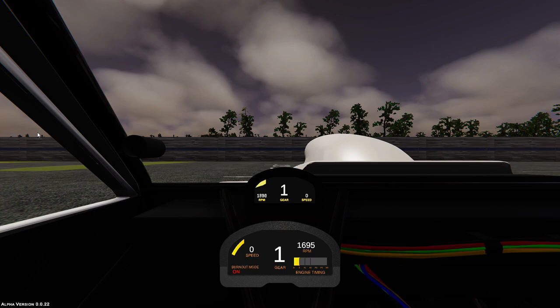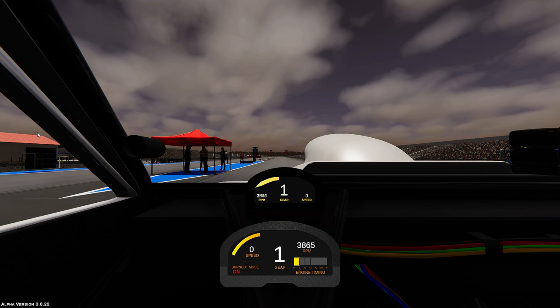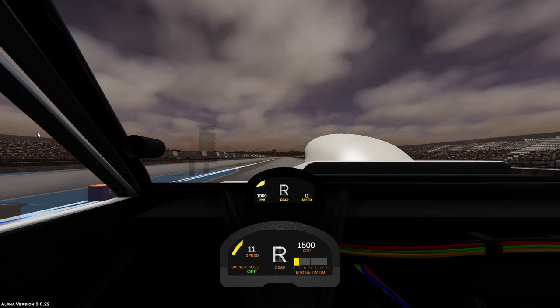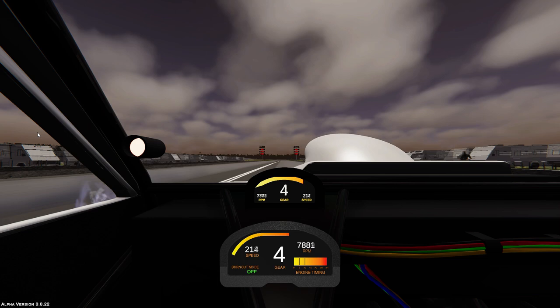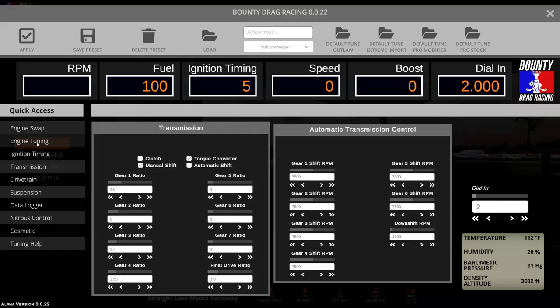All the cars and combinations in this game behave differently during the burnout — some need time to build boost, some need time to build wheel speed, and others you can just drive through and hammer down. It might take a bit of time and experimenting to get it right, but it's worth learning. That sounds a lot better — how about a 5.87 at 258 miles per hour? That's a half second and 13 mile per hour improvement from our first setup change. Let's go back to the tuning menu and have a look at the data logger.